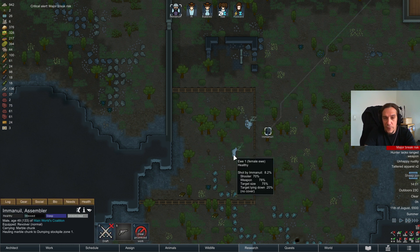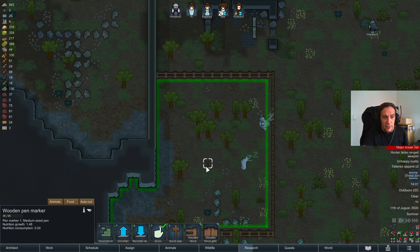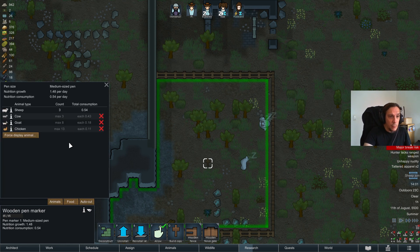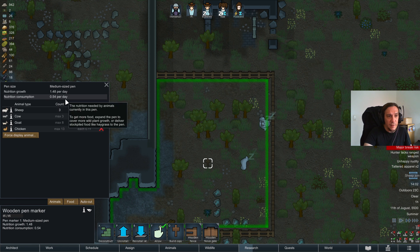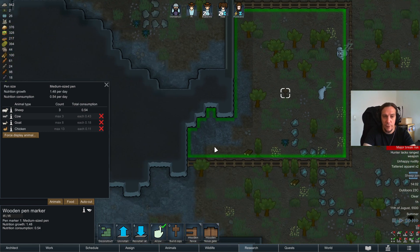Animals can't cross the pen fencing. In the food tab we can see we have a nutrition growth of 1.48 per day, and the consumption of these sheep is 0.54 per day, so we're pretty well off with no problems whatsoever.